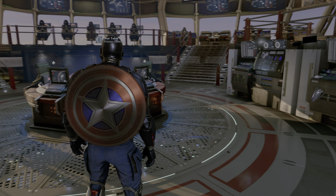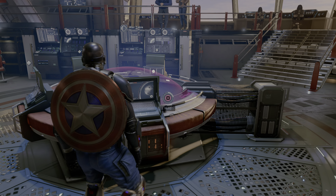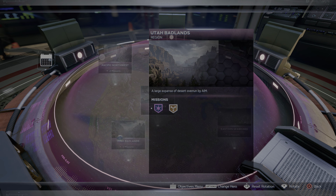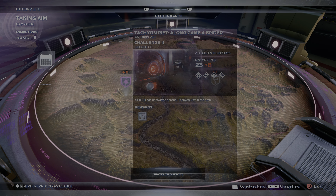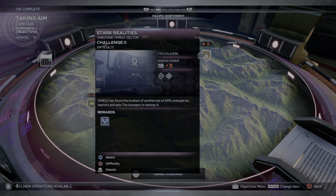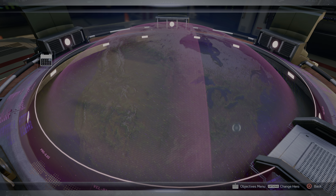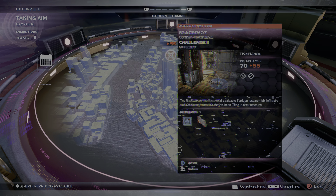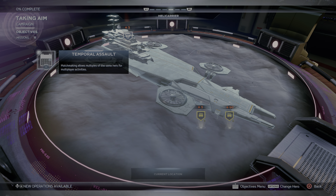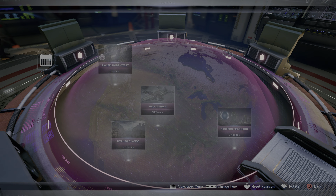Alright, I guess I'm Cap to start out and we're gonna click the war table. I'm assuming we're going to go find and meet Kate Bishop. I kind of figured we'd have to go find her — she wouldn't just be on the ship. I'm trying to figure out where to go: Pacific Northwest? Utah? I wish it'd be easier to find where you're actually supposed to go for these missions. I find myself just flicking through a ton of stuff.